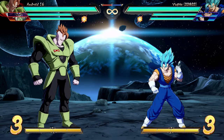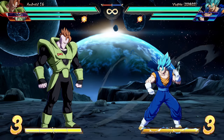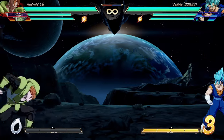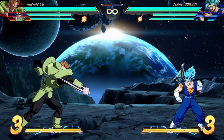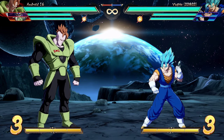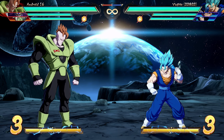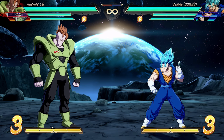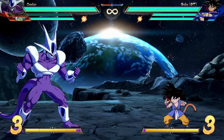Unless you're fighting someone who is really mashy, you won't get Last Resort off often because there's a pretty big tell and you can just jump out. However, 16 is completely invincible once the move starts — nothing can knock him out of it; he's invincible until after the grab would connect. So if someone is mashing non-stop, you might catch them. There is actually one scenario where it is 100% guaranteed, which we'll cover later.